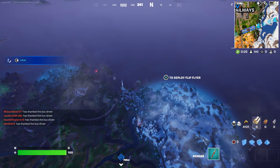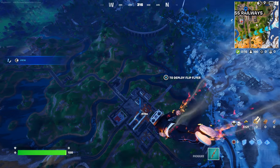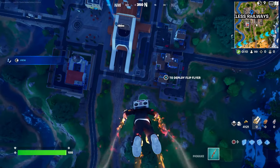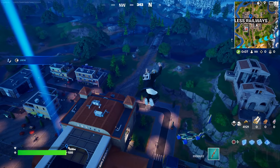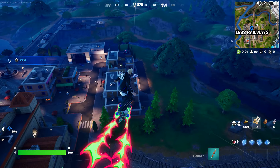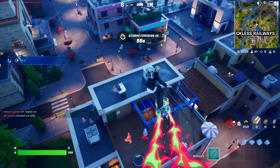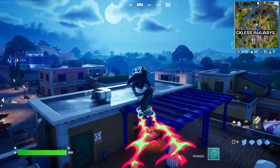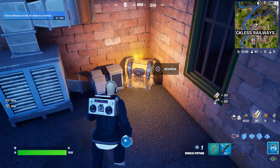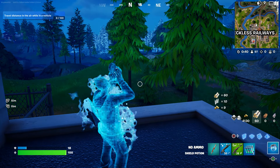I'm going to open two chests. Once you open the two chests you'll be good to go. You will receive the skin, pickaxe, wrap, emote — whatever you want — within two weeks. That's all you have to do. Make sure you open two chests in Reckless Railway; it doesn't matter exactly where, just look around and you'll find them. And that's pretty much it guys — take care, have a good day, bye.